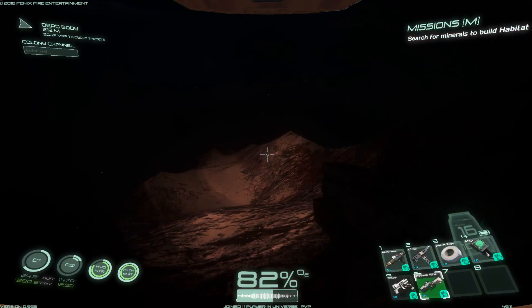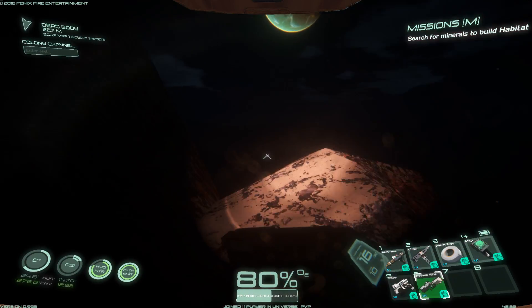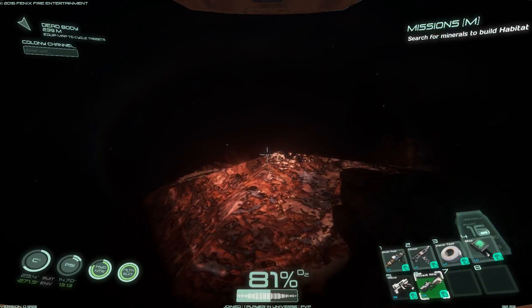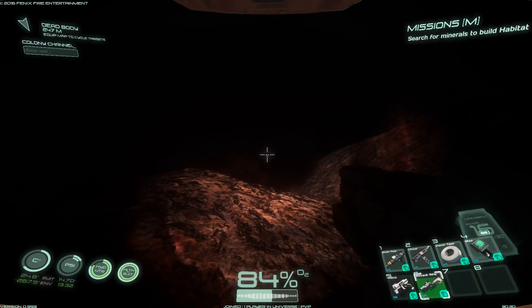What else would you need? Magnesium. I definitely need to find magnesium, or I am afraid to fall off the world because I have no idea how big this world is, but this cliff looks steep.